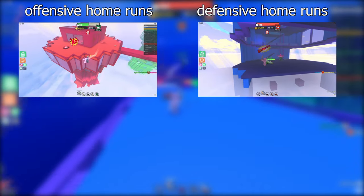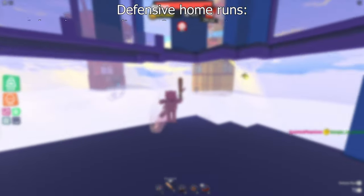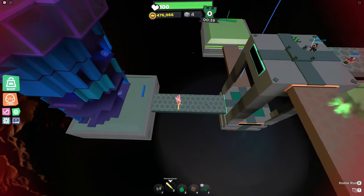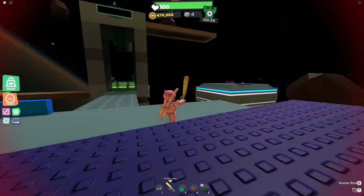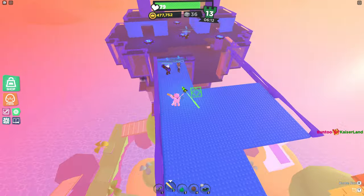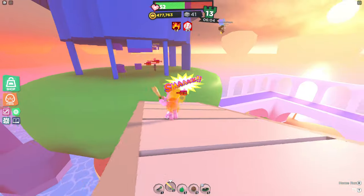That's offensive home runs pretty much covered. For defensive home runs, they're somewhat the opposite. Defensive home runs mainly rely on anticipating your enemy's movements and predicting where and when they'll try to attack you. This sounds really complicated, but it's really just randomly starting your home run, standing completely still, and hoping that they're stupid enough to walk into your hitbox. It works surprisingly well a lot of the time, especially if they're trying to chase you down already — they'll be more than willing to come within your home run's hitbox just to land a couple sword swings on you.